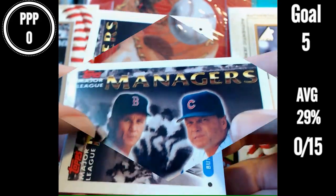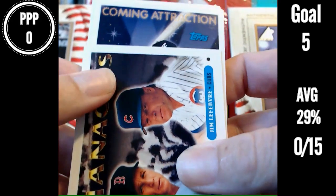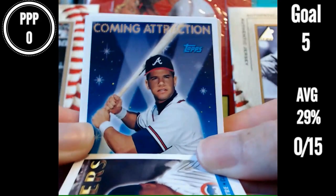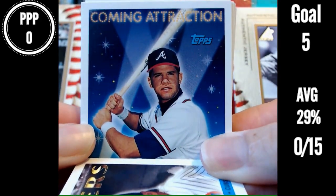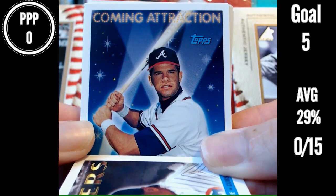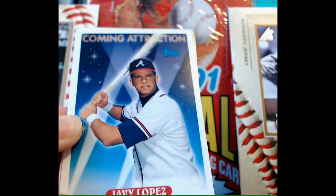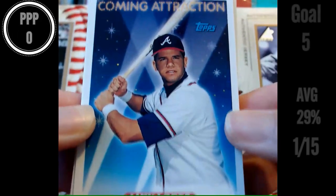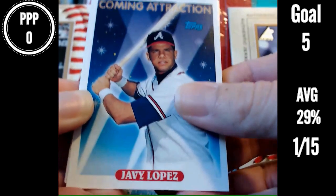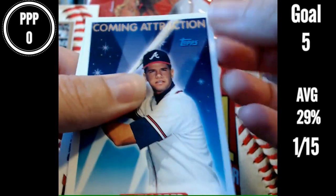Let's see where our next one's going. Coming Attraction. Can you name that player? I think I might know this one — Atlanta Braves. I believe this is a player that my brother collected that I could not collect when we were younger. And I think it is Javy Lopez. It's nice. I like that card actually. Javy Lopez, Coming Attraction, '93 Topps. One right! Let's keep it going. I got four more to get to my goal. Let's see our next card — I like how they're all in order.